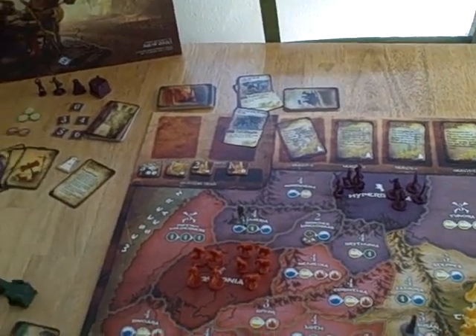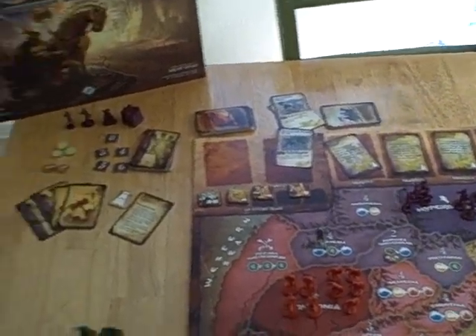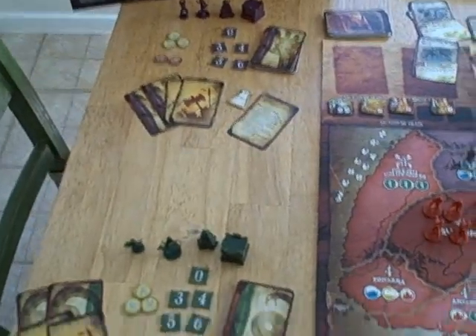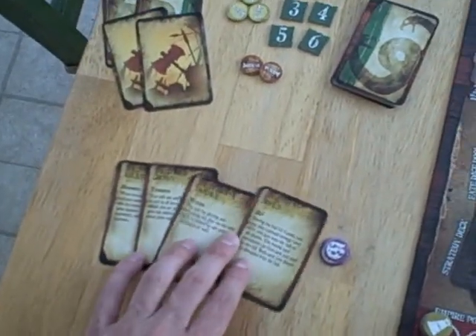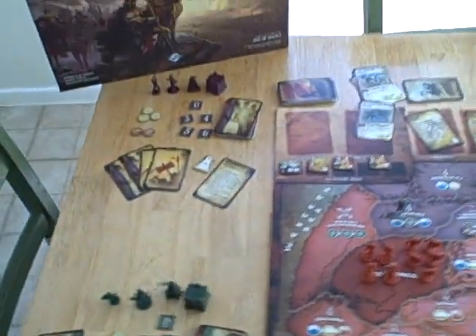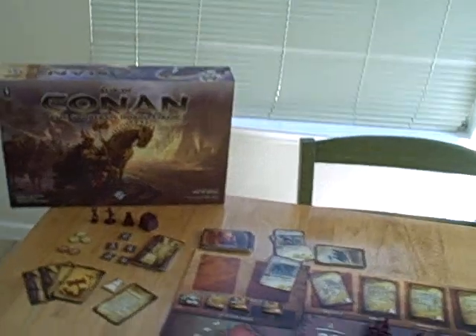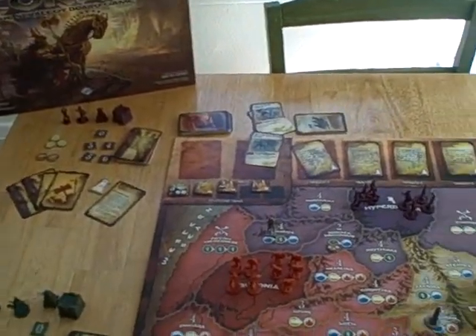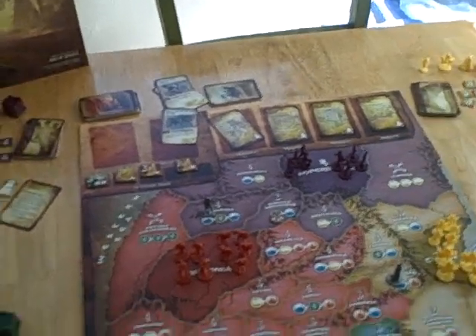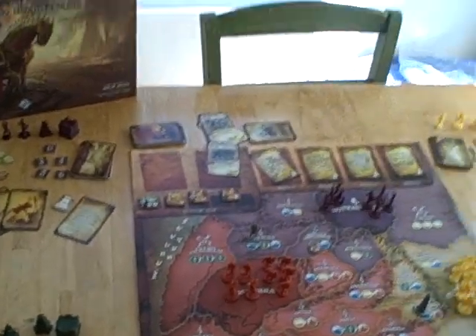The next step is to assign artifacts and also the Conan card. There are these artifacts that give you various bonuses, and each age they're going to be redistributed to the players — we'll go over that near the end of the video. Then you just prepare the adventure deck by dealing out four new cards, and all the play-on-the-table cards are automatically refreshed.